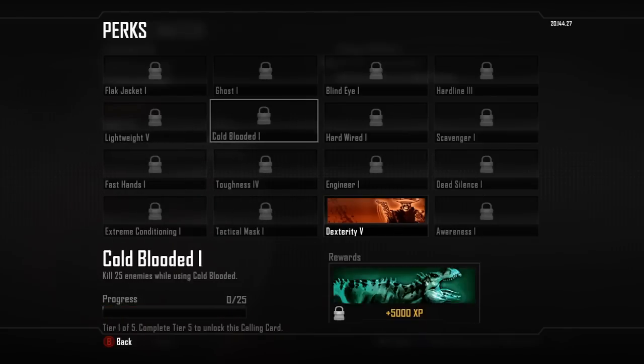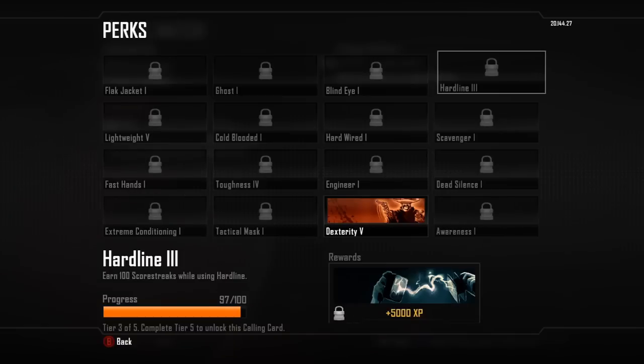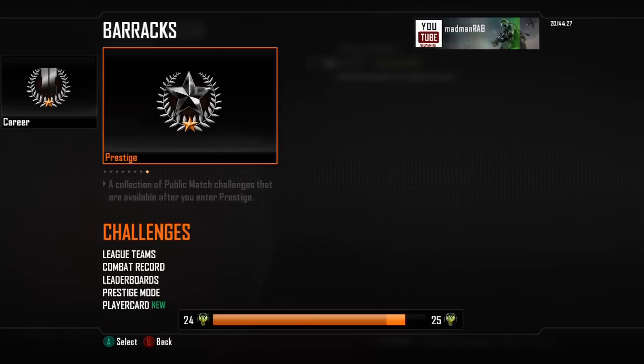The other perk I had was Lightweight — that's simply getting kills using Lightweight, which is so simple. Once I finish that I'll use Hardline. I'll get onto score streaks in a minute, but Hardline is also very easy to complete.